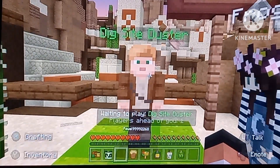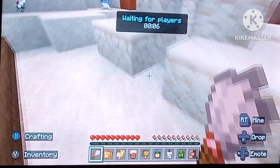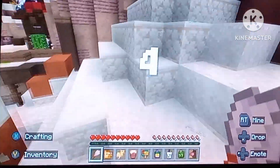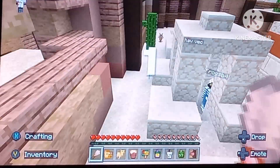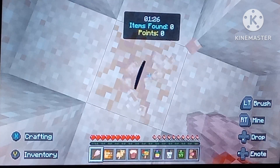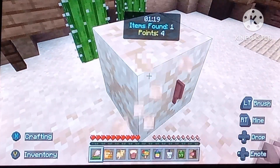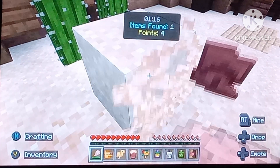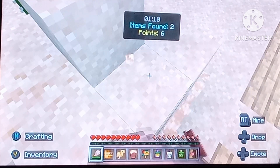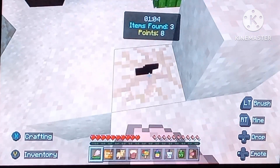We're in the queue for the dig site duster, where you get to uncover lost treasures. It's going to become suspicious sand. Oh, a diamond! They give you points — I think the most points wins. I bet a shovel gives you one or two. I think specific ones give you different points — this is already coming out pretty cool.